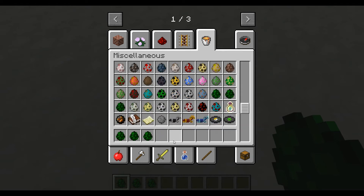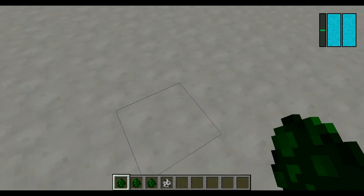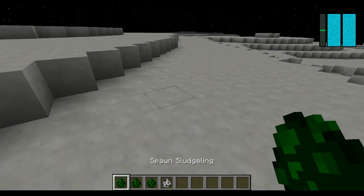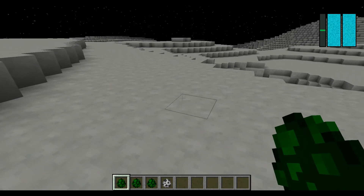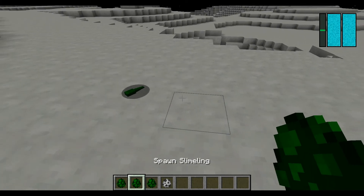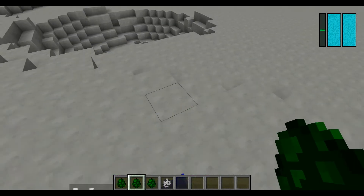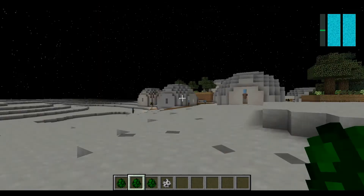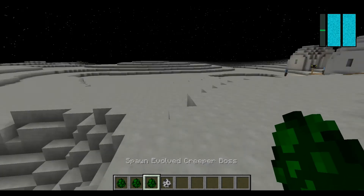An evolved skeleton would just be the same but with an oxygen tank. This is the sludge sling - it's basically a silverfish except it's all green. It is aggressive and it will hurt you. They will fight each other! And then there's the creeper boss.